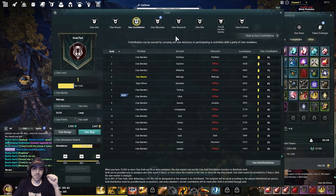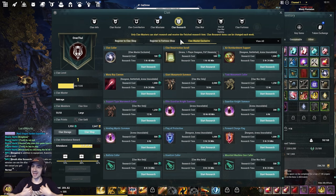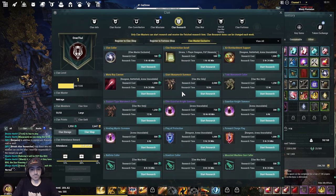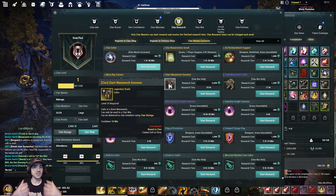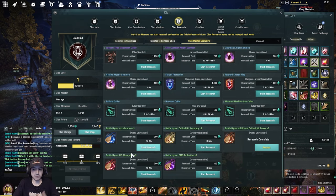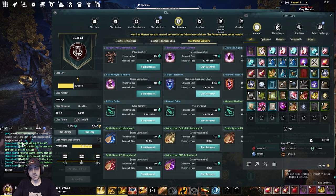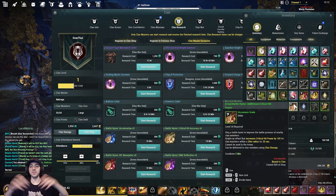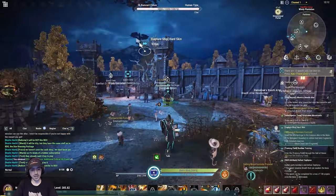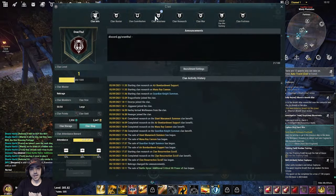There's a research system where you spend clan points to research and then acquire items for your guild to use. For example, you could summon a huge mech in a clan war if you've prepared by researching it. I've already researched the battle hymn — when I use it, it increases critical hit power by 100 for clan members within a 20-meter radius for 20 seconds. So during a war or even in the open field, you can use these clan buffs.